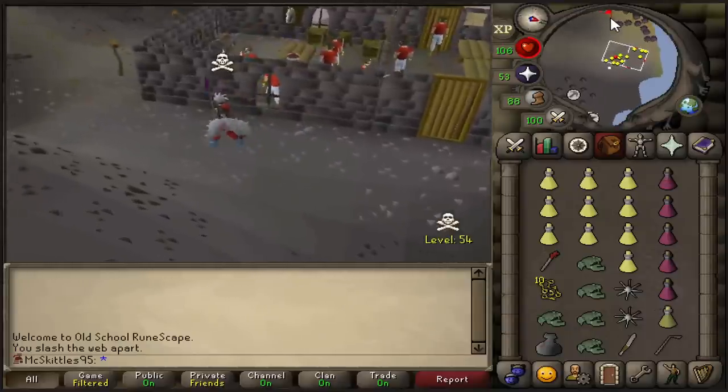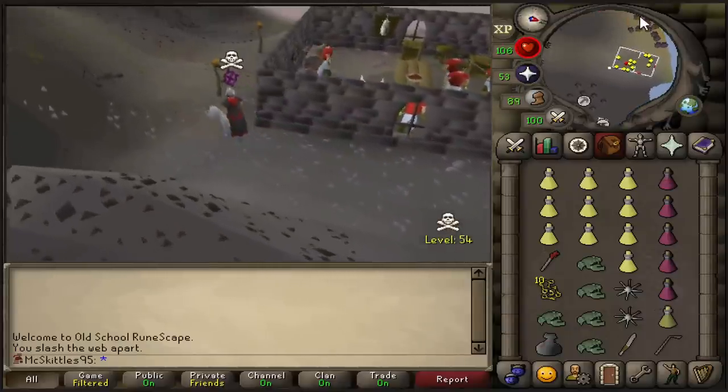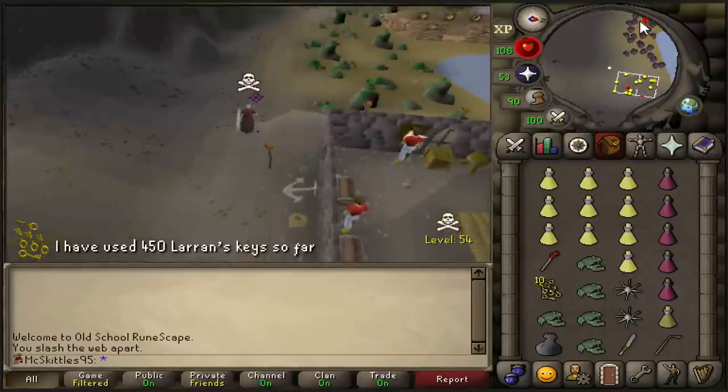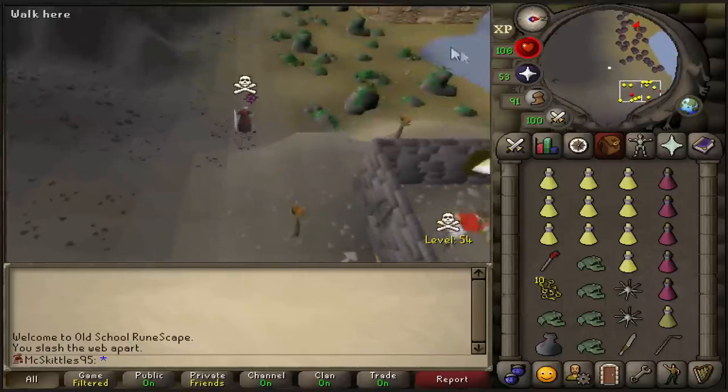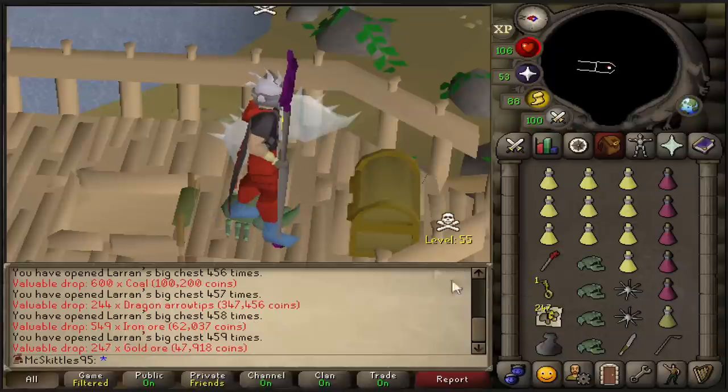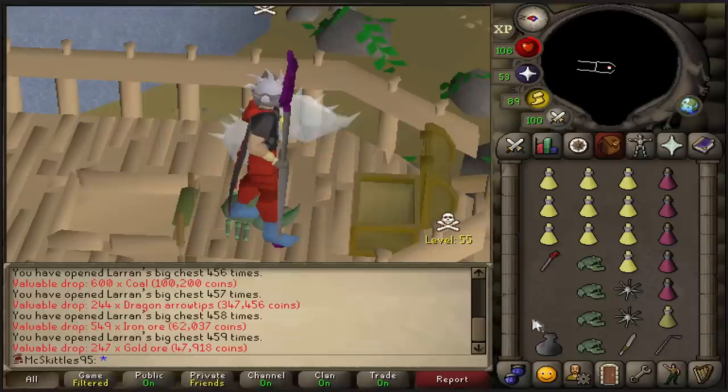The reason why I'm gonna go every 10 keys now is because I am well over the drop rate for full Dagonize, so I feel like every opening now could be the one where I get the final two pieces. It doesn't look like I'm gonna complete it this time, and the final key is... nothing.